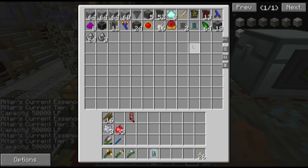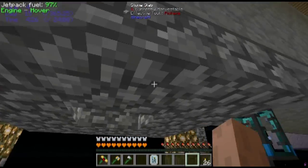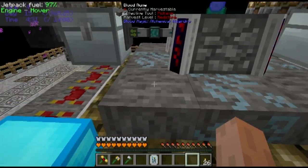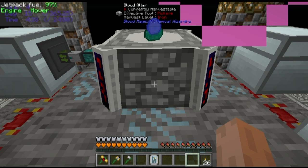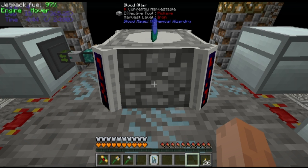Once you have done that and gotten your Dagger of Sacrifice so that you can do this with mobs, things start to go quite a bit faster. It takes a lot of slates to be building this stuff, so in my opinion you want to go the mob route. You can go the self-sacrifice route and build different runes to upgrade your altar, but it's pretty slow.